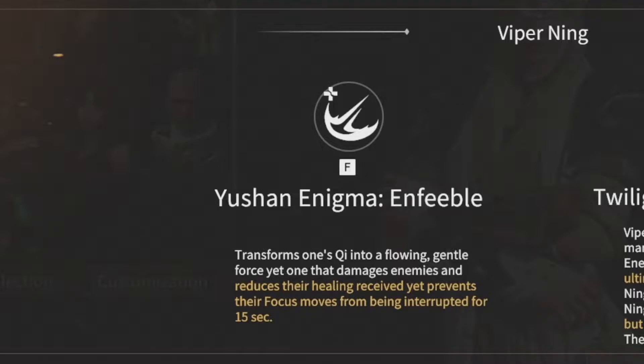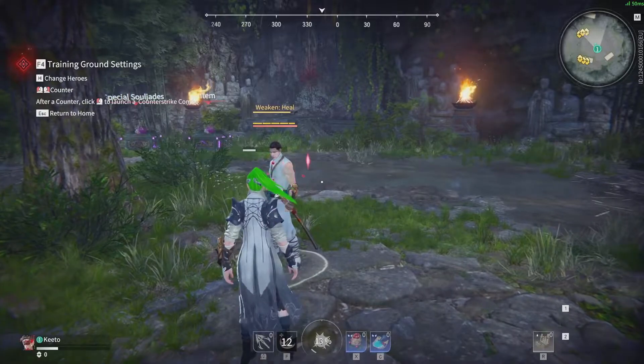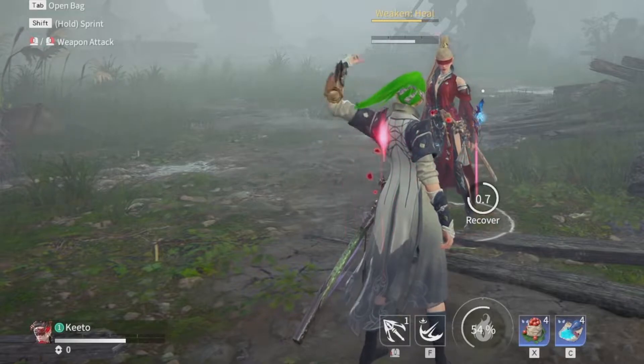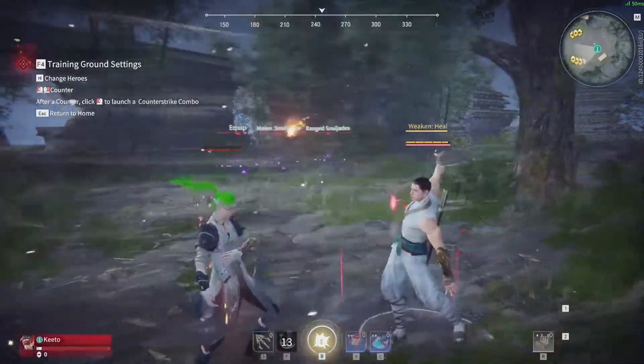Viper Ning's third skill is called Yushan Enigma Enfeeble. It allows you to create a red force which damages the enemy and reduces their healing received for 15 seconds. This healing debuff is equivalent to approximately 30% of the normal effect. The skill also no longer allows you to hit through loaded strikes.